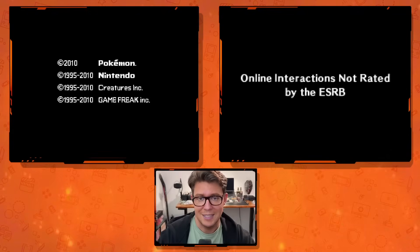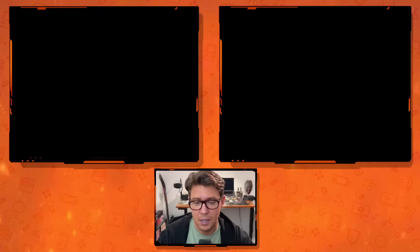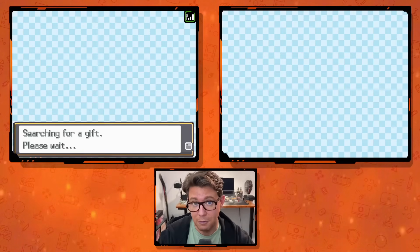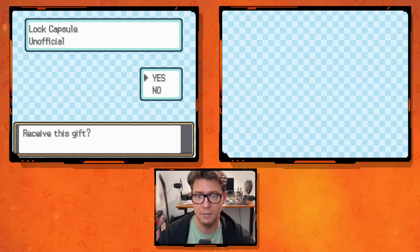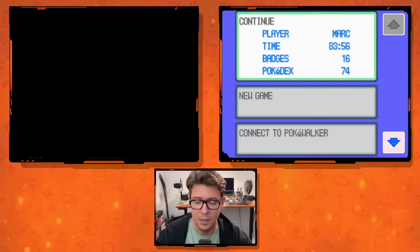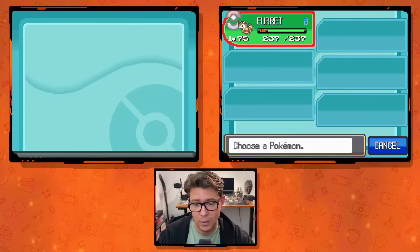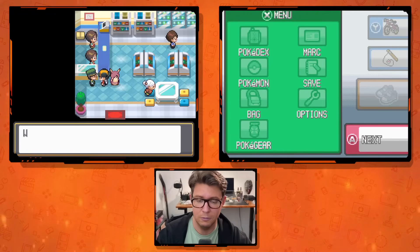The Wonder Cards are just vouchers. It's important that while you have these cards, if you have not yet retrieved the Pokémon or items from the man at the Pokémart, do not delete those cards. If you delete them before receiving your gifts, you will lose that particular entry. Once you've redeemed everything, you can get rid of them. Now I'm going to go into the Pokémart, and he'll give me all three at once: I received a Route Map for Yellow Forest, a Route Map for Emity Yado, and a Celebi.